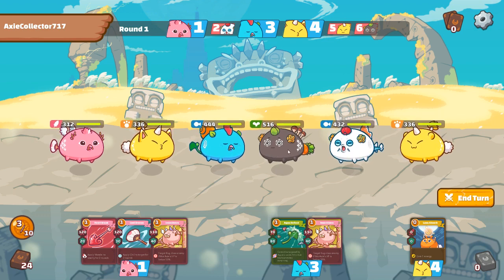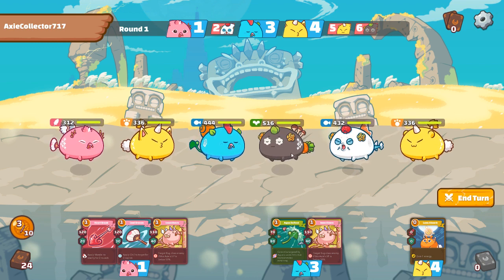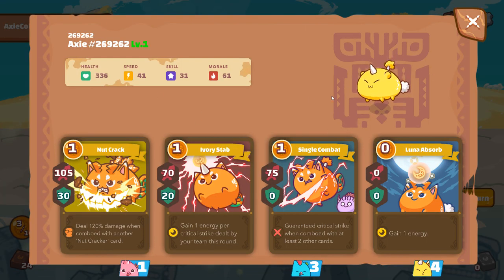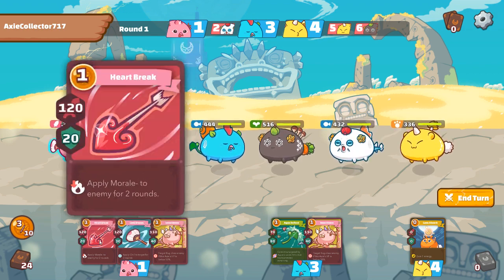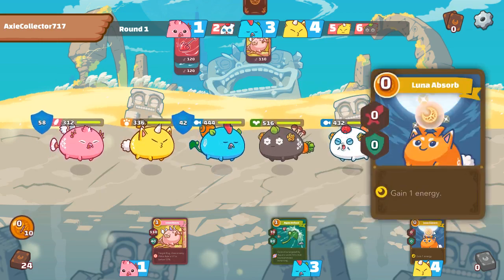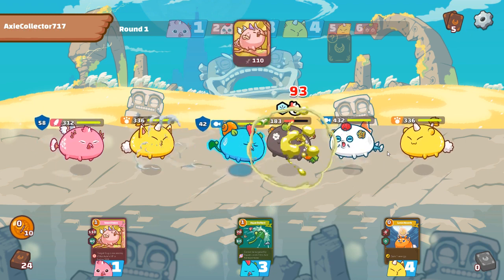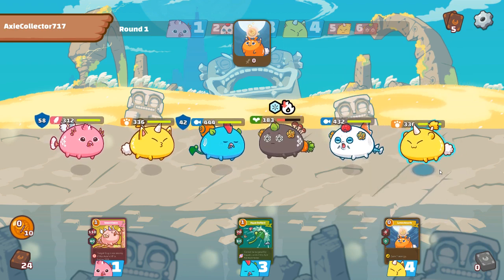We got a guy that heals a lot at the beginning — he's got the shiitakes, rosebud healing, carrot shield. Got a speedy water boy and, of course, damage. I think we're going to try to catch him off guard here and get some damage done real quick. You don't see that one coming. Maybe I should have gained an energy there, just in case, to have another attack.